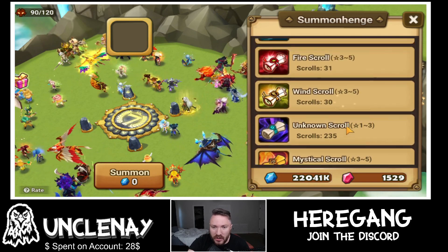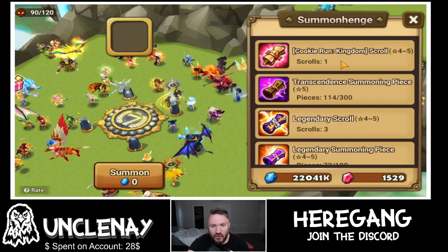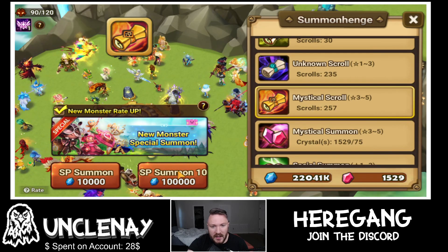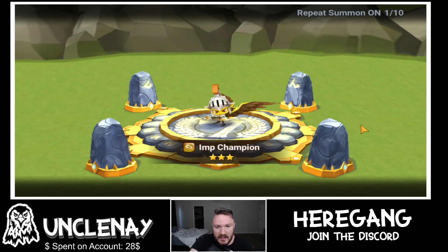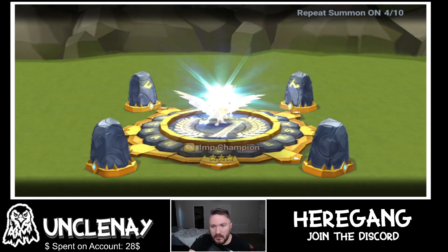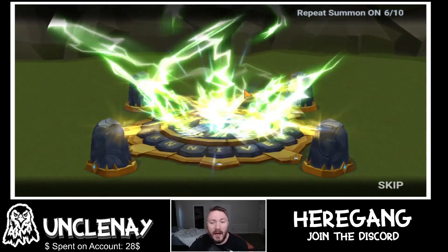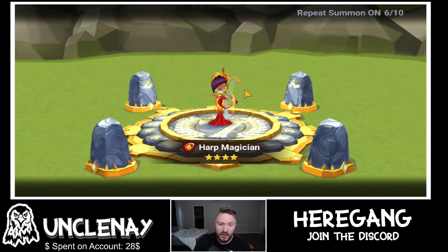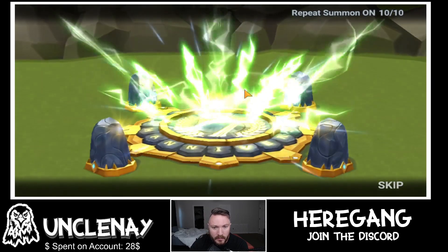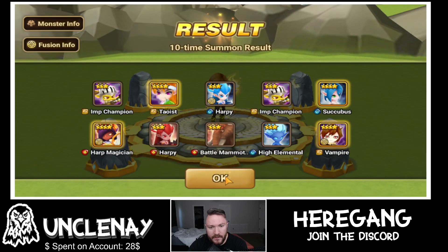We have a lot to get to — hopefully we get some really great units! We're doing the 10x summon. Stick boys — they're actually pretty good for TOA. Second lightning! Succubus! Three lightnings on this 10x summon, that's pretty great. We're looking for Savannah — what a cool unit. Four lightnings! There's a Vertaheal skill-up for you. Four lightnings on one 10x pull, that's crazy!